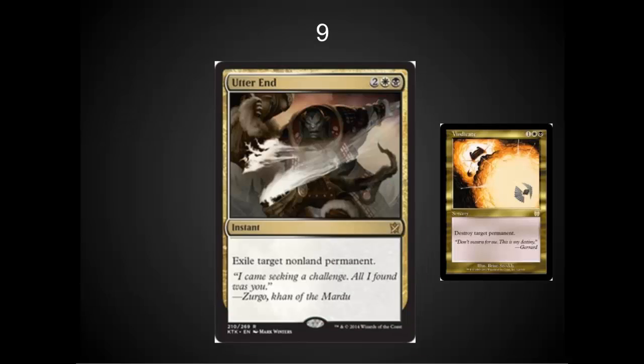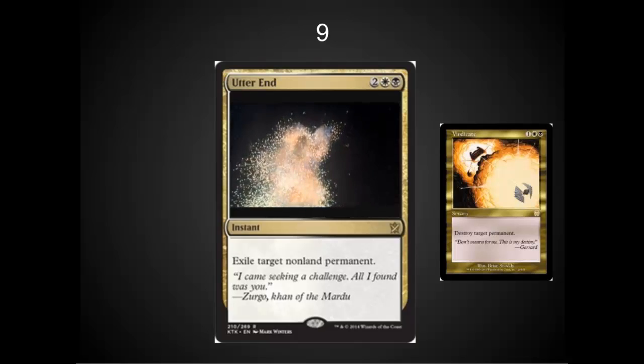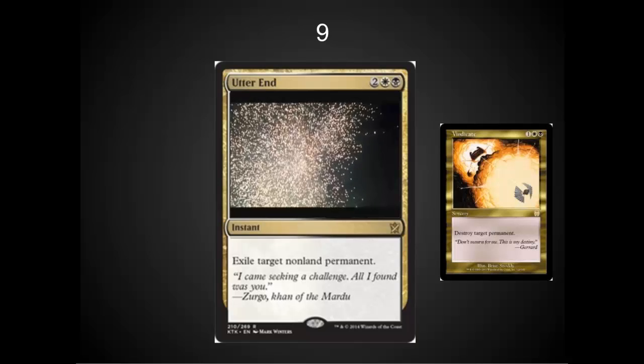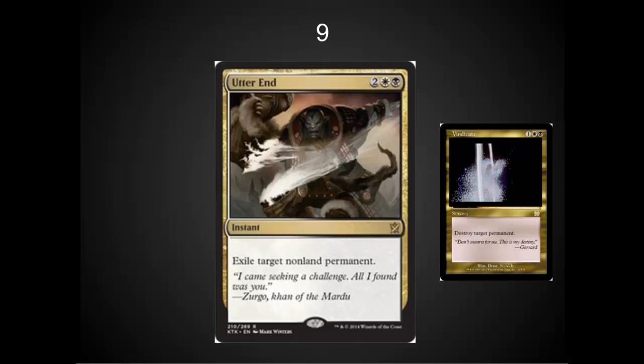In the number nine spot, I've got Utter End. It is very similar to Vindicate — it doesn't hit lands, but it is instant speed, and instant speed matters a lot. You'll be able to use it after combat tricks. If there's a control deck in Esper or in Black-White, this card is going to be in it as a three-of or a four-of.